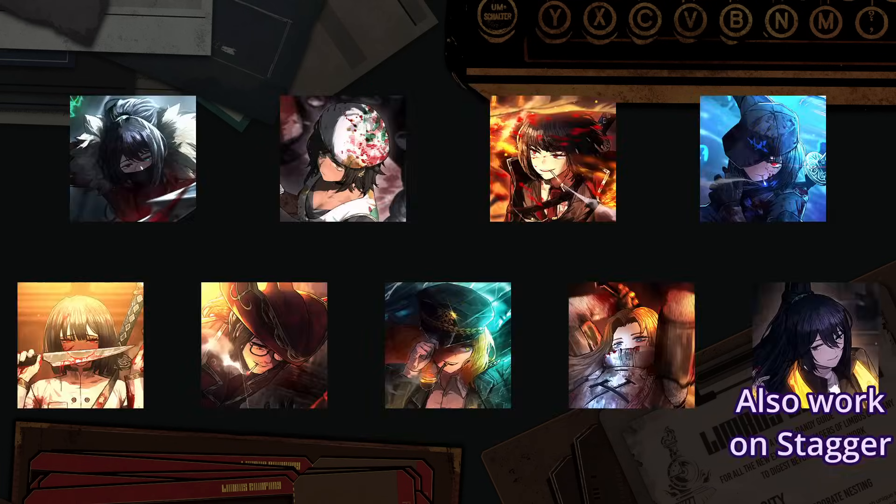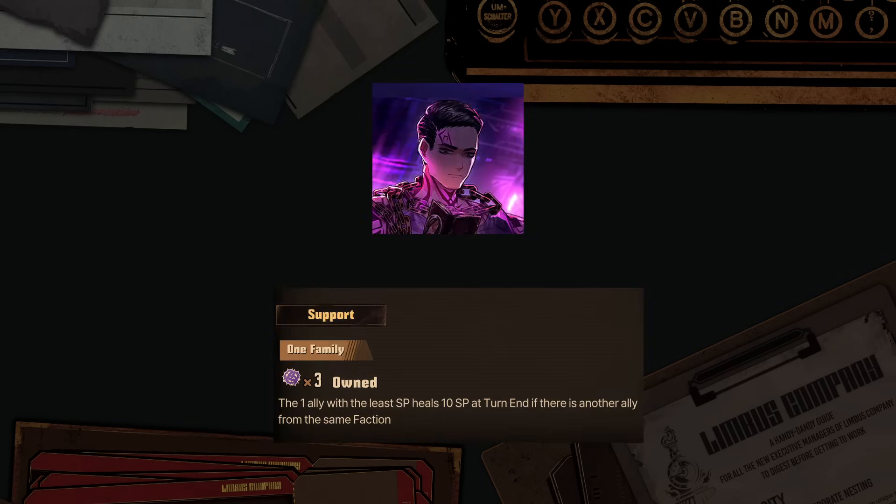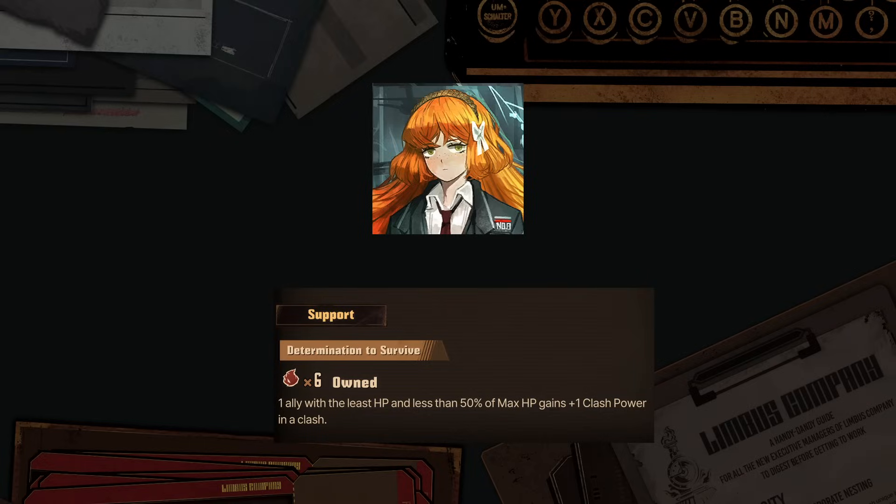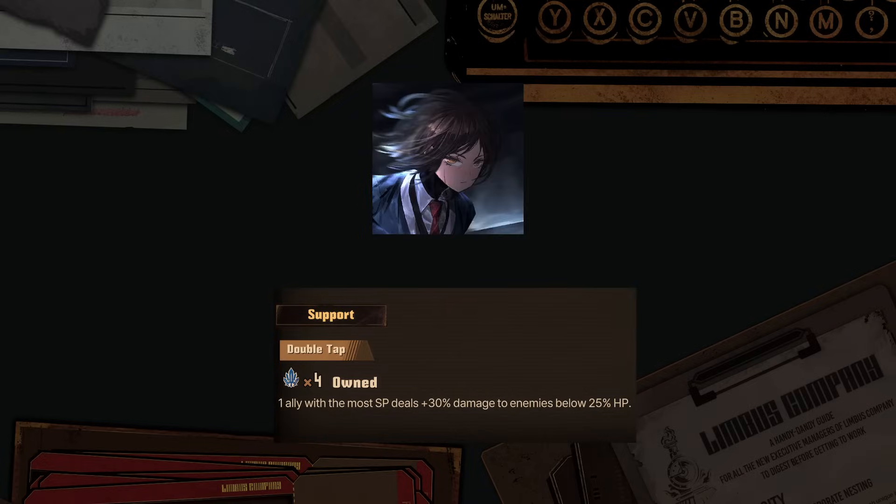There are a few other newer archetypes that don't have many supports, like negative statuses in general, but there's not much synergy for them right now. Also, some supports can have added conditions, either for the whole support to activate, like killing an enemy — which concerns 9 passives — or to activate a part of it, like being from a certain faction like Sinc, Seven, or N Corp. Some can also require conditions like being under a certain HP threshold, or having the target fulfilling certain conditions.